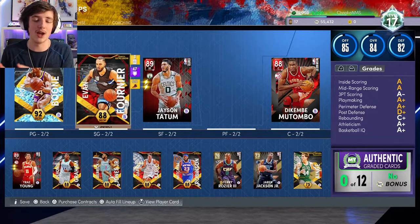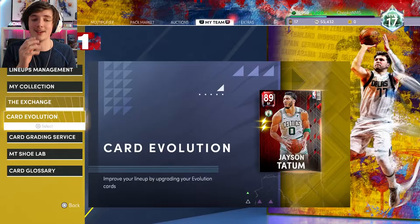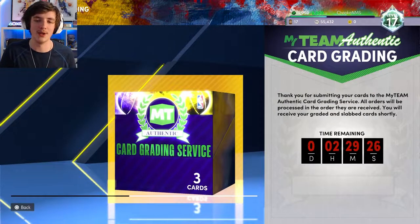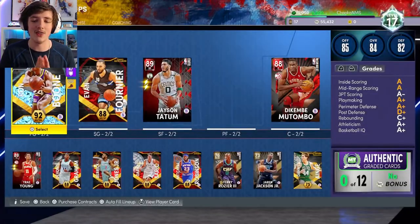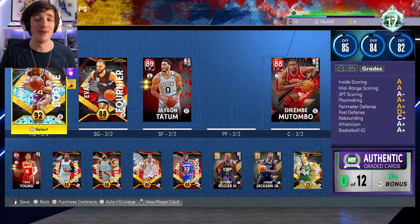You can see here this is a lineup upgrade. We've got Ron Boone, Evan Fournier, Tatum, Dikembe, Kevin Love — as I'm about to show — Kevin Love is in the grading server. So I wanted to make sure I get as much MT as I can from him. I've got a 10-pack of cards in there at the moment getting done. That is the lineup at the moment and hopefully we can keep improving it.